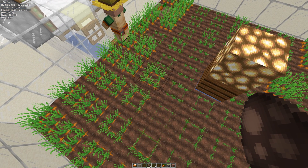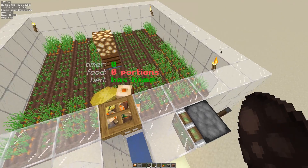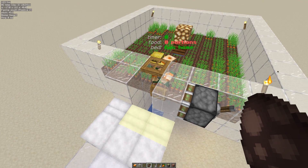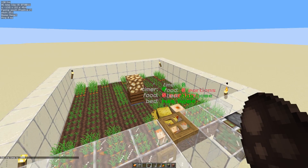We need a second villager — it doesn't actually tell us that, but you do obviously need two villagers for breeding. Now we have two villagers. The other thing we can see is a line coming out of their heads pointing to the beds that they have claimed. This is why most villager breeders have four beds.